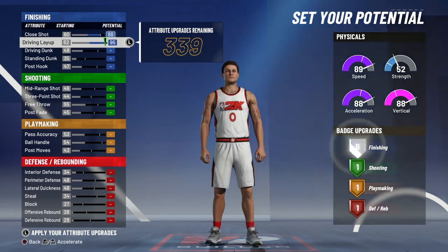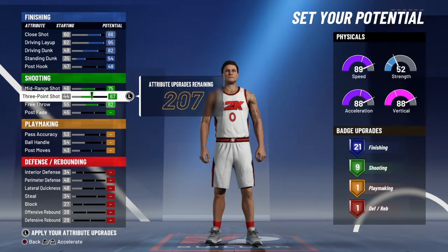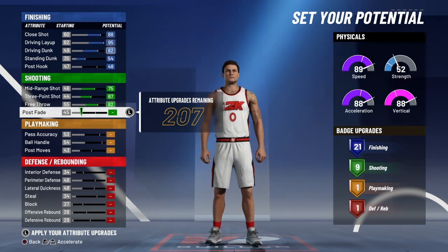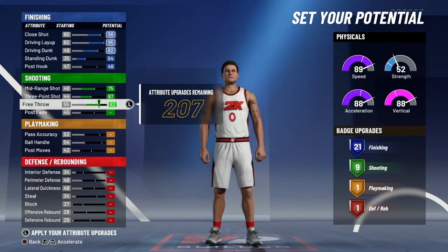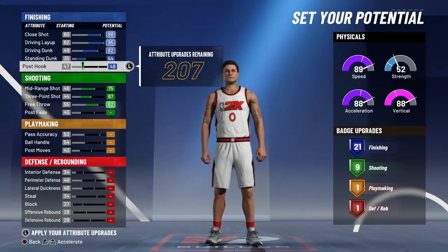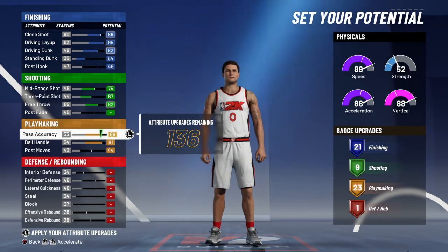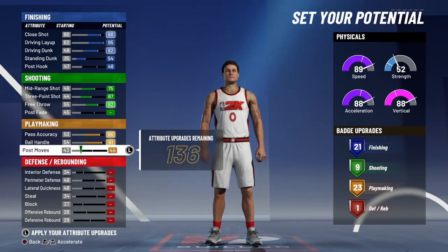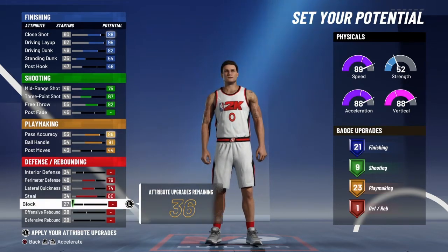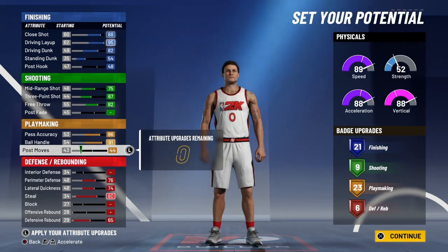For the potential, I maxed out everything in finishing and then put one on post-hook just to get the 21 finishing badges. For shooting, I only maxed out mid-range, free throw, and three-point shot. I did not max out post-fade because I tried to go for the utmost amount of good attribute points - I didn't want to waste them on things I'm not going to use. One point on post-hook to get an extra badge - I'm cool with that. For playmaking, I maxed out pass accuracy and ball handle, put one on post moves, and then put the rest into basic defensive stats: perimeter, lateral, steal, and defensive rebound. The badge breakdown is 21, 9, 23, and 6.